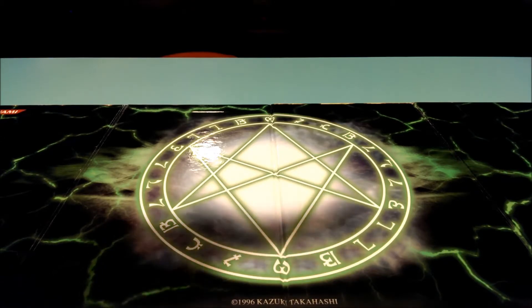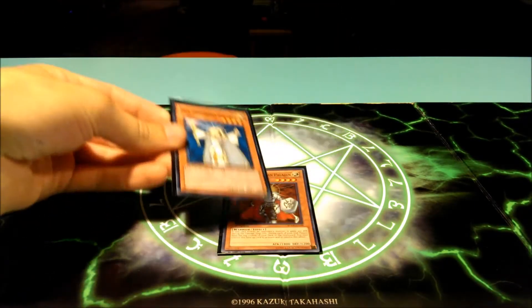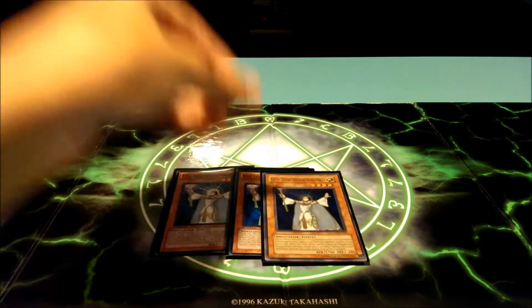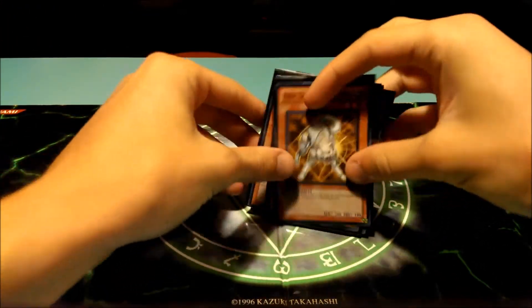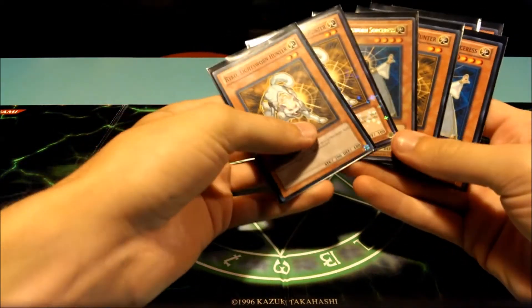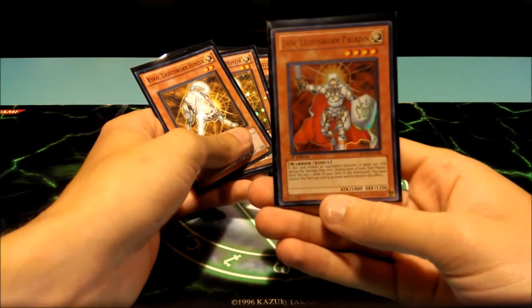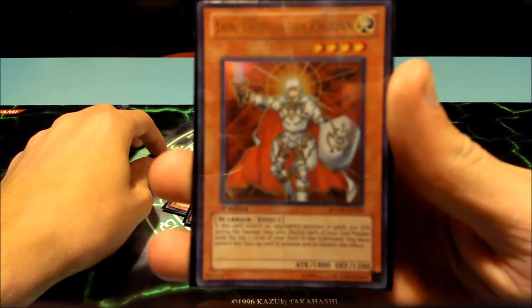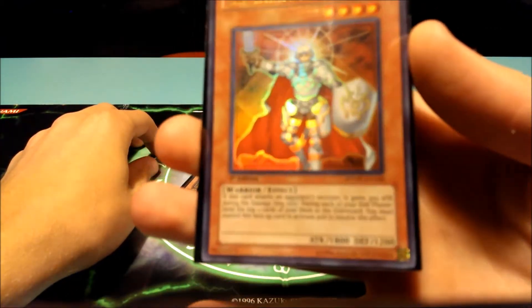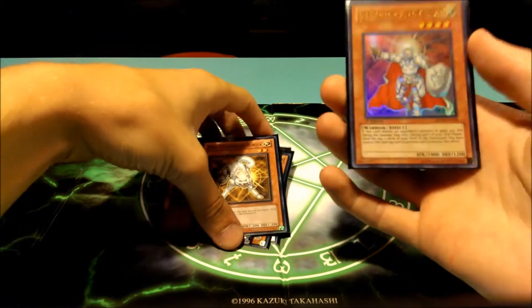As always, we'll start with the Lightsworn engine. I run one Jain Lightsworn Paladin, three Lyla Lightsworn Sorceress, and three Ryko Lightsworn Hunter. The Lightsworn engine is to get cards in the graveyard. Ryko's effect destroys any card on the field when he's flipped, and Lyla destroys a spell or trap card. Jain is used because he can reach 2100 attack when attacking a monster, breaking the 2000 defense barrier.